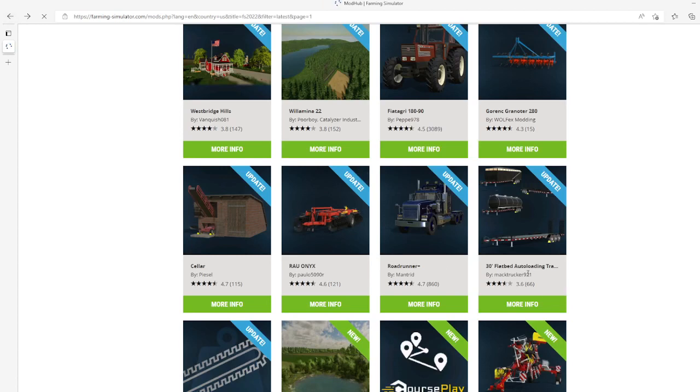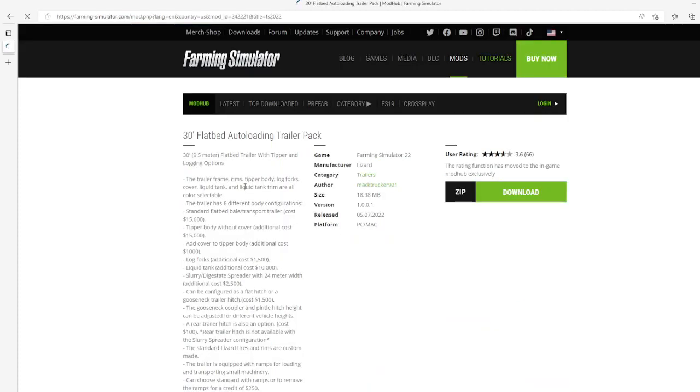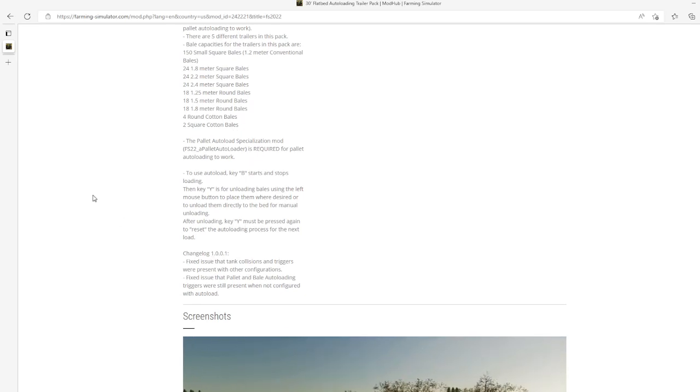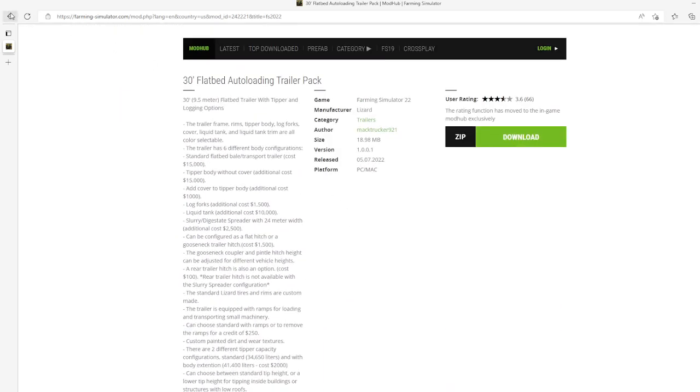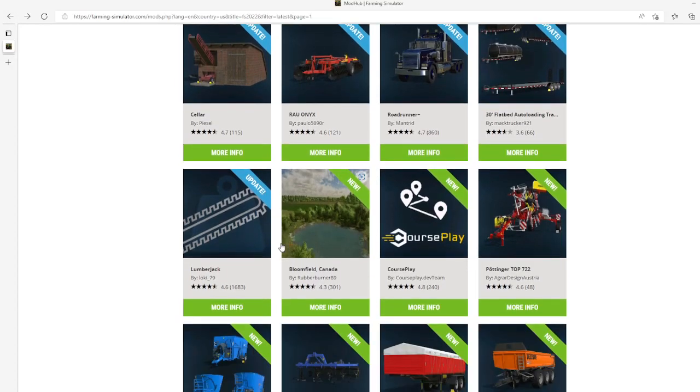Then we have an update to the 30 inch Flatbed Auto Load Trucks Trailers by Mac Trailer Pack by Mac Trucks 921. This is changelog 1.0.0.1 which fixes an issue where tank collisions and triggers were present with other configurations, and fixes an issue where pallet and belt auto load triggers were still present when not configured with auto load. This update is for the 5th of July 2022, available for PC and Mac only.